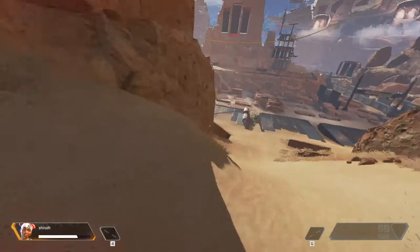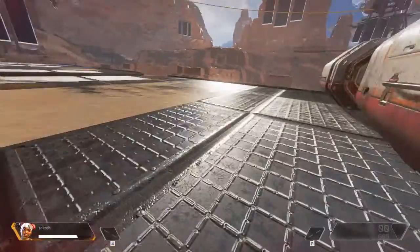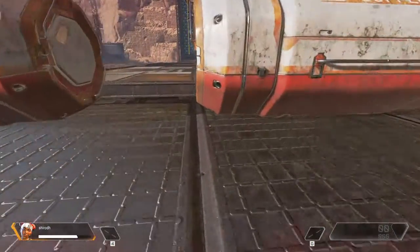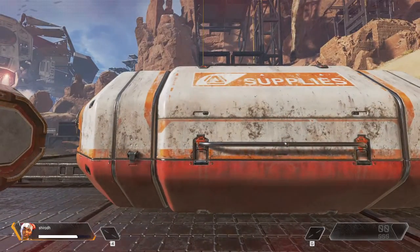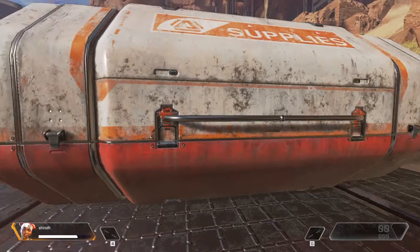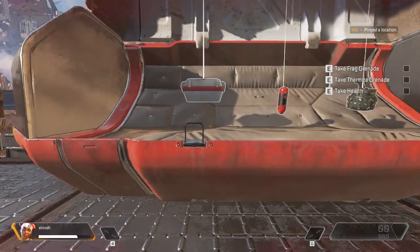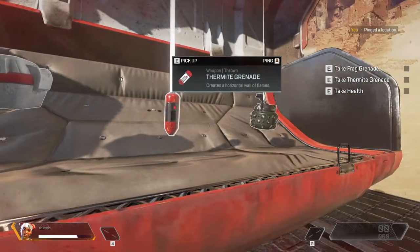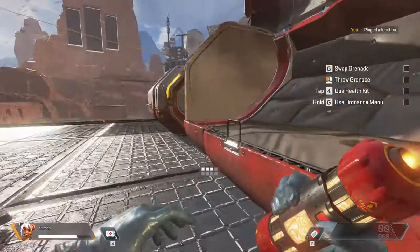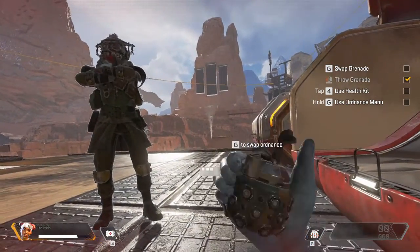Sliding down hills increases speed. Inside the territories, you can find supply bins that carry weapons and resources you will need to survive. Open one. Grab your supplies. Your HUD will show what you have equipped. Follow the checklist to access and cycle through your inventory.